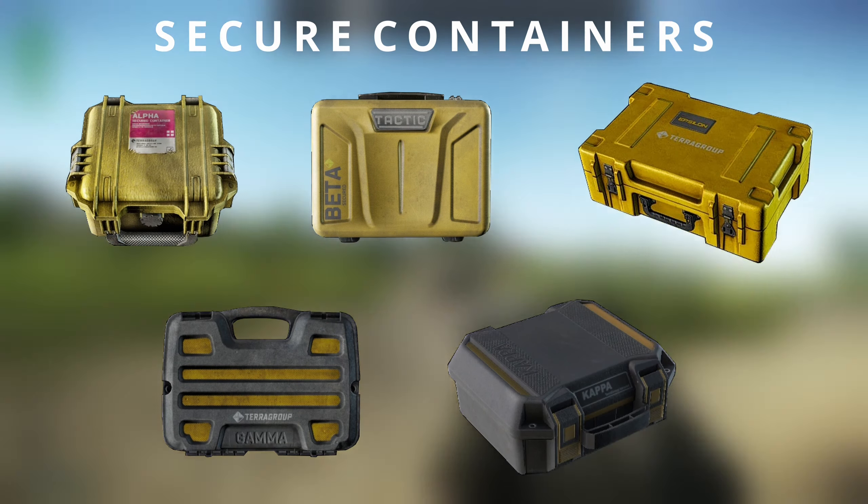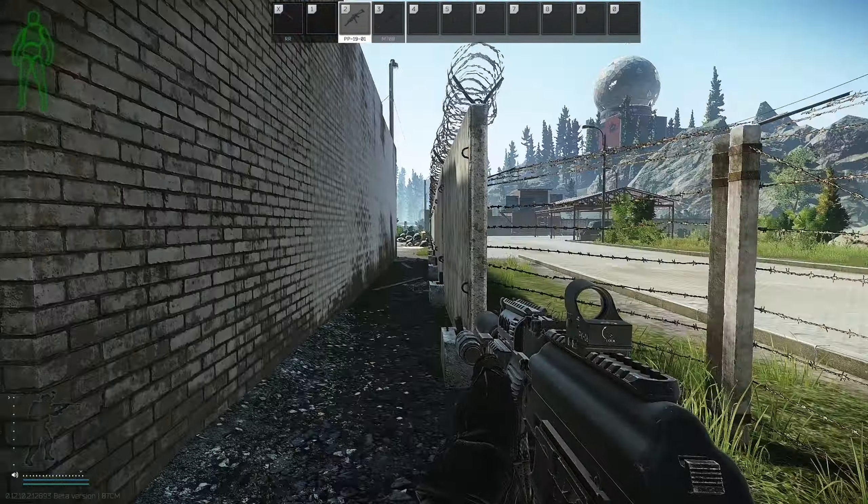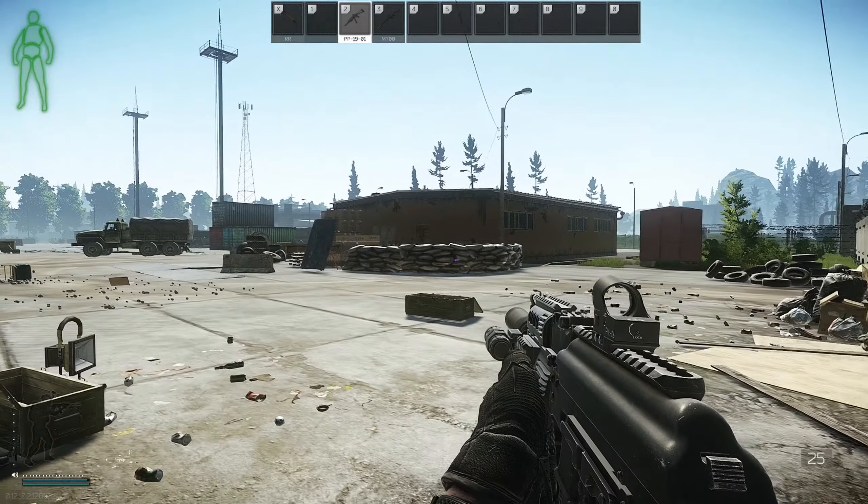If you own the standard edition of the game you have 2 upgrade paths, but in reality you probably always pick Epsilon over Beta. Right now flea market is locked until you reach level 20. That means buying all the barter items needed for trade is heavily delayed compared to how early you could get it in the past. You could always try to find barter items yourself, but truth be told reserve is a very challenging map and that tank battery in your backpack will make it very hard to get out alive. Focusing on tasks and leveling your traders is more important.